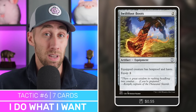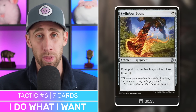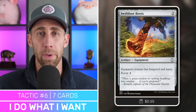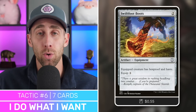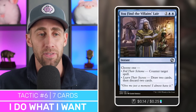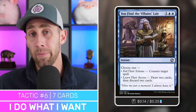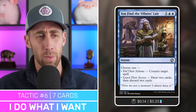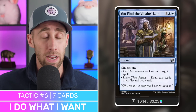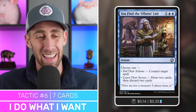We've also got Swiftfoot Boots — equip creature gets hexproof and haste. This won't help you attack with Withengar right away since it flips in combat, but it will help you attack with a creature you're attaching the Binding Blade to right away, and it protects Withengar or your commander as well. And finally, You Find the Villain's Lair — choose one: counter target spell, or draw two cards and discard two cards. A great way to dig deeper, counter something, or maybe ditch the Binding Blade to get it into your graveyard.